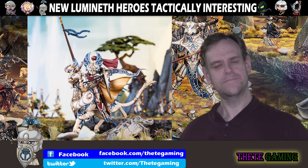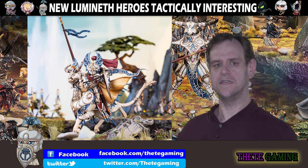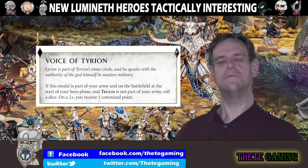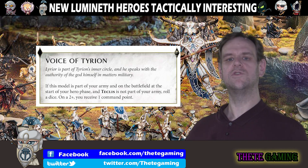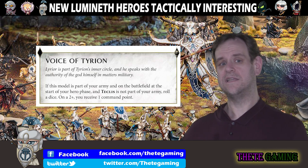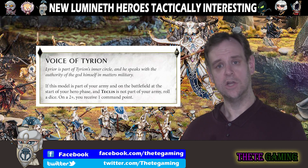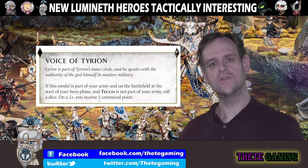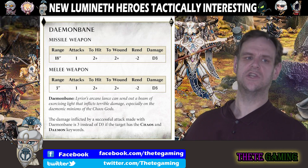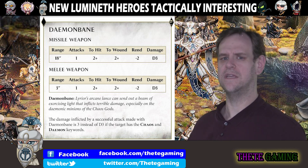This guy is even freer with the command points. Put simply, if you don't have Teclis in your army — he's the voice of Tyrion, not interested in Teclis shouting over him — but if Teclis isn't in your army, he gives you an extra command point in each hero phase on a roll of a two-up. That's nearly Slann levels of good. He doesn't even need to be the general or near the general, just in your army. He also has a lance which looks particularly handy against demons — decent chance to hit and wound, good damage against chaos demons. It has to have the chaos and demon keywords.